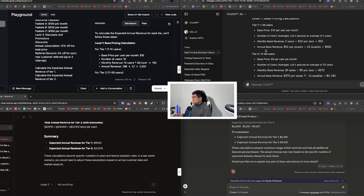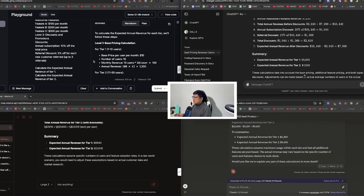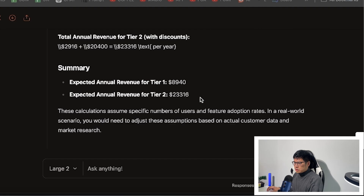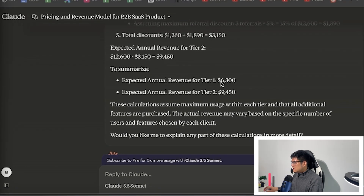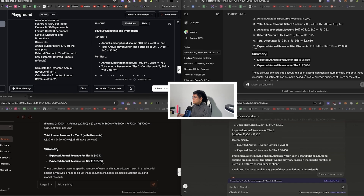ChatGPT listed the tiers, prices, and gave a rough annual revenue of $5,800. Llama 3.1 gave a totally different answer. Mistral gave a different answer as well — tier one was this, tier two was 2.33. Claude gave $6,300 and $9,400. Almost all four gave completely different answers. LLMs are still not great at multi-level calculations. I think ChatGPT had the best answer, Claude was second closest, Llama's logic wasn't great, and Mistral was way off.